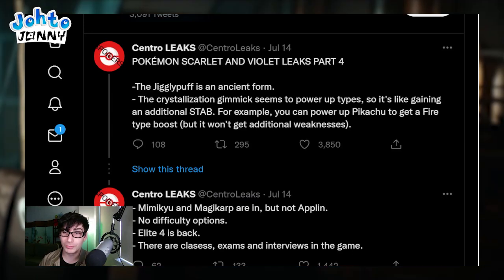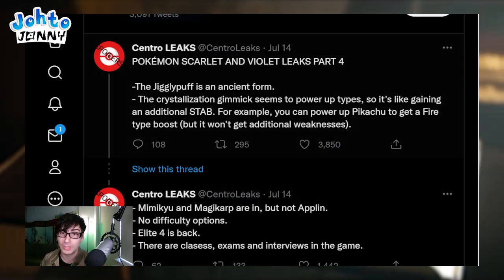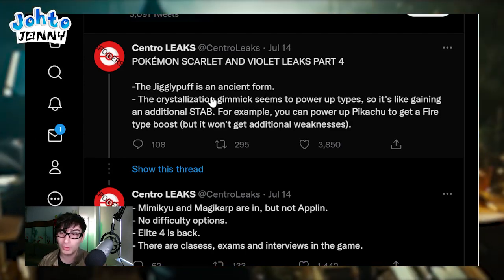So let's take a look at these leaks that Centro has rounded up on Twitter from the credible leakers. We know for a fact that these leaks are real, so if you don't want spoilers for the game, feel free to look elsewhere right now, because we're about to see pretty much everything. Here we are starting with CentroLeaks Twitter, Pokemon Scarlet and Violet Leaks Part 4. This isn't exactly a heavy hitter we're starting out with, but things are going to get crazy as we go through these leaks.